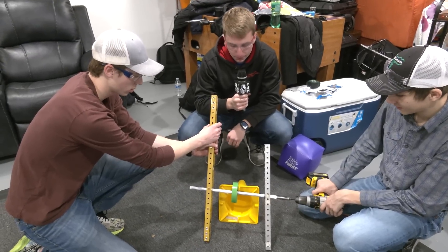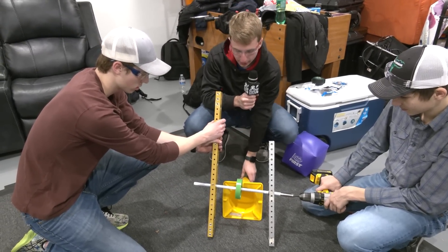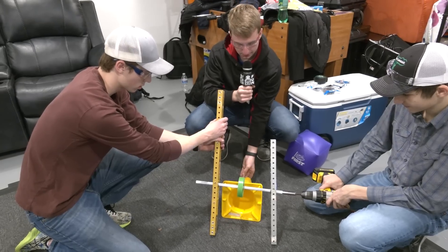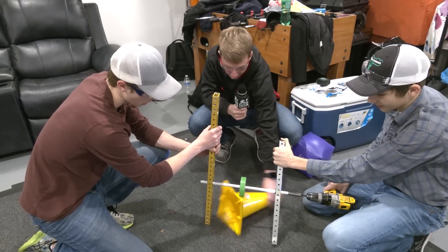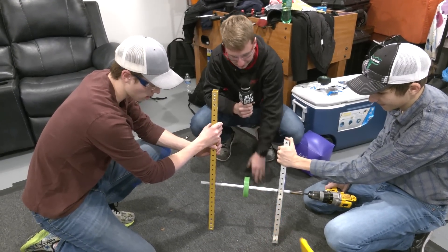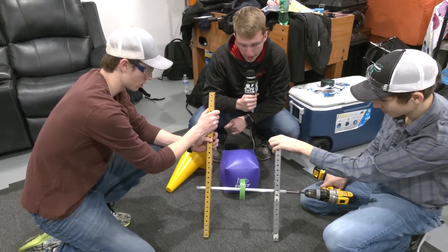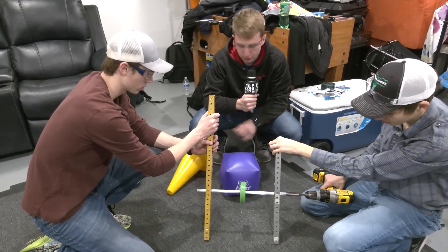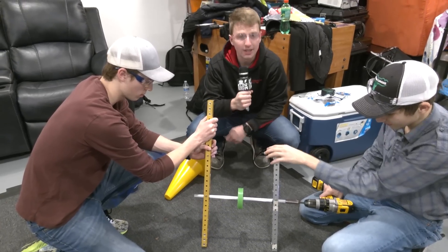This right here is our green compliance Andy Mark wheel and we're going to try it at nine inches high with the cone in the back right position. Next up we are doing it again with the green Andy Mark compliance wheel but with the cube. It handles it pretty well.